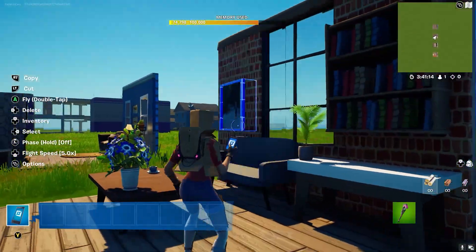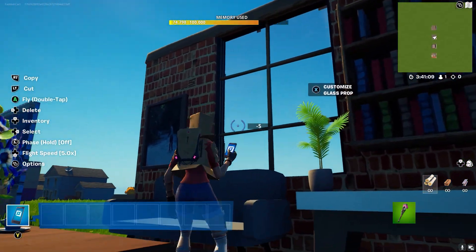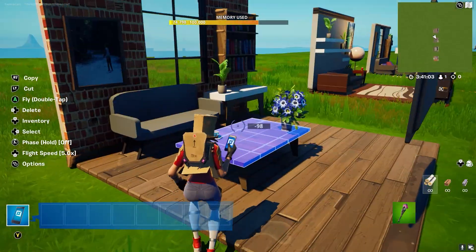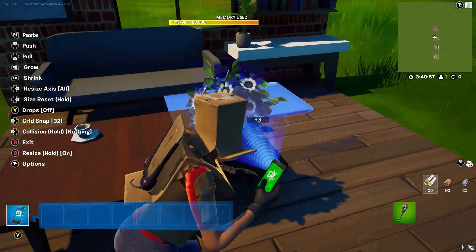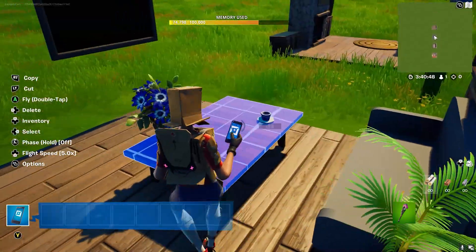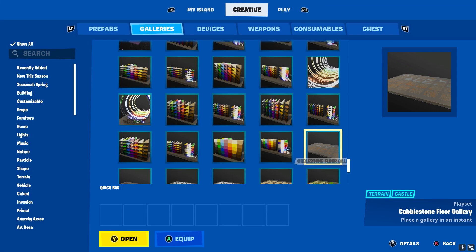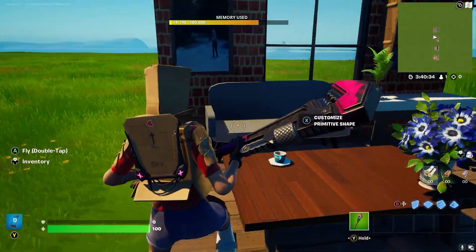Number two is a more studio apartment feel with this custom window, and a lot of this stuff is custom. You can take this piece which is from the Lazy Links prop gallery, use this wood from the Frenzy Farm, and just some books from the gallery — the Indoor Residential prop gallery. Great gallery for small things.